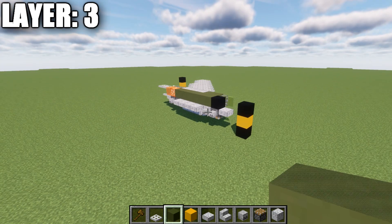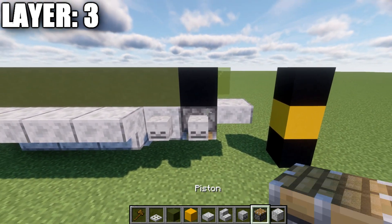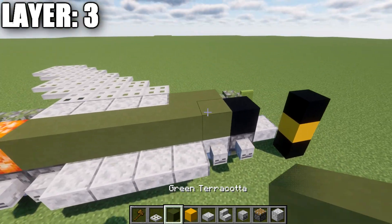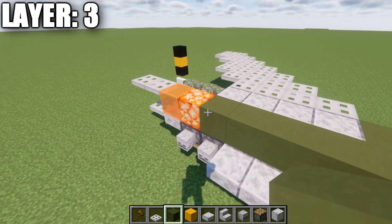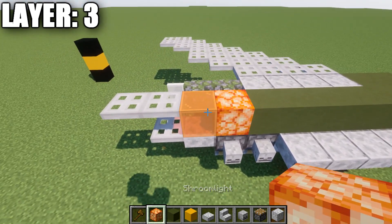Moving into layer number three — to get started, place down a block of concrete on top of this piston in the front, or the upside down stair, whichever you have. Then place down a row of six green terracotta blocks back, followed by a shroom light block and an orange stained glass block. This is perfect if you want the engine on and the aircraft flying — these are the perfect blocks to use.